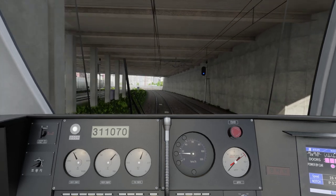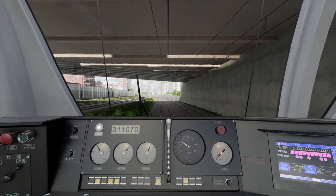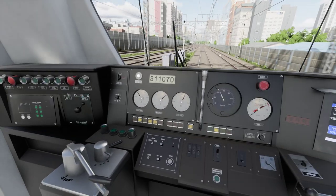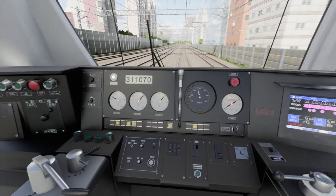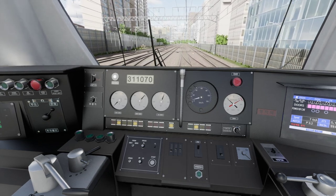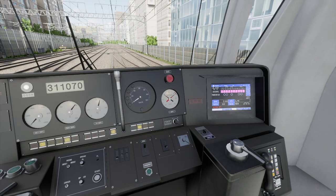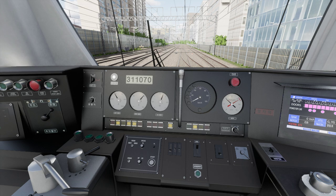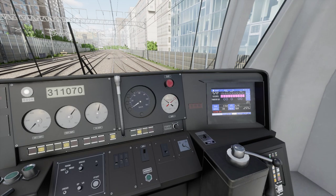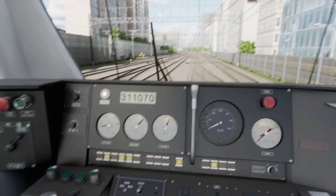Here's how to reset the train if something goes wrong. I'll let go of the DSD — watch it kill the train. There's the alarm. Now: press DSD, fully apply the brakes, release the throttle, put it in neutral, throw it back forwards, release the brakes. The needle comes back up, you're good to go — give it some juice and rolling again.